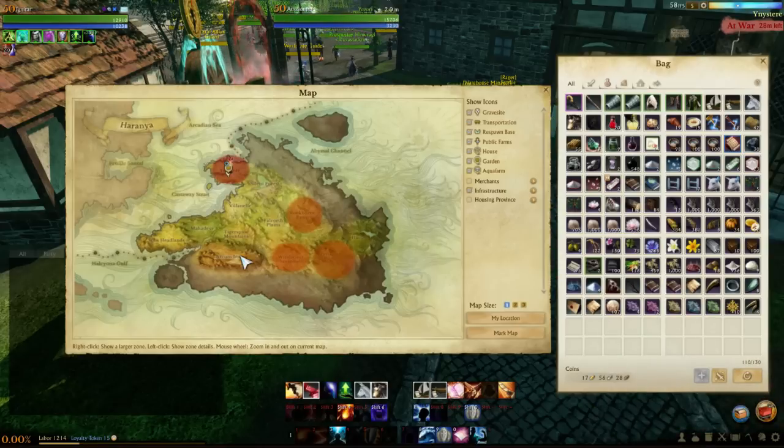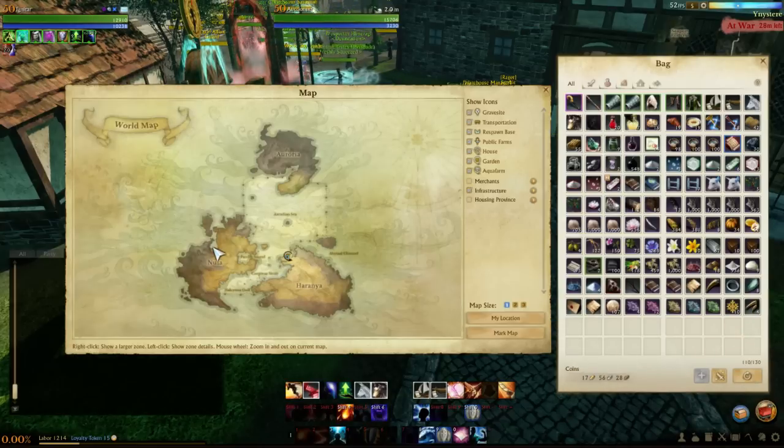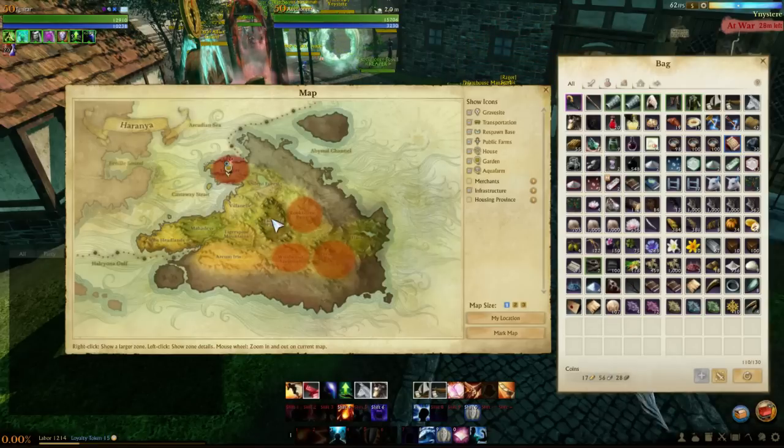Step three: raise your donkey. Step four: Falquorth to Yin — but only when Yin is at peace. When it's at war, don't go there. Once it says peace time and shows blue, you're good. The packs from Falquorth are really cheap and turn in very well at Yin — you're probably going to get about seven gold profit per pack.